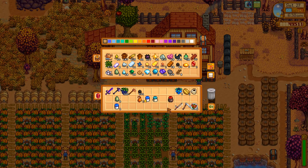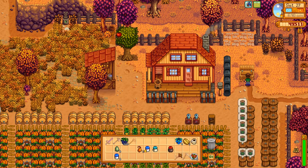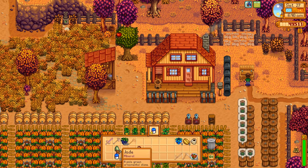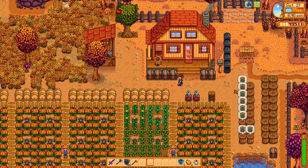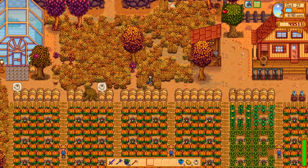A silo holds 240 hay — divide that by 28 days and it's like 8.5 animals. Plus we have probably another 240 hay in a chest, so we have plenty for our animals. Oh nice, our preserve jars popped! Your first year is a unique opportunity to stockpile a lot of hay because everything is so undeveloped.